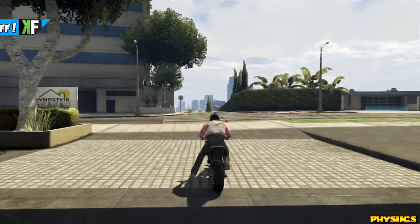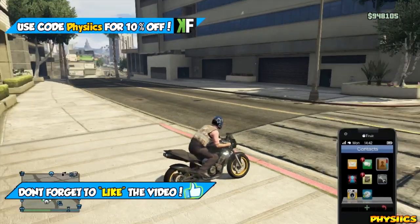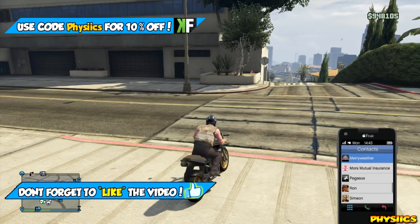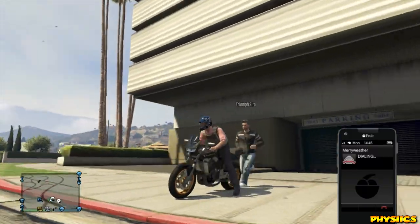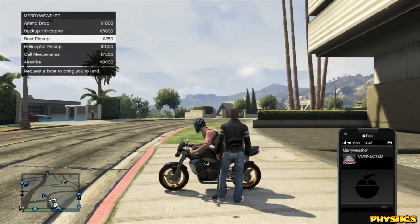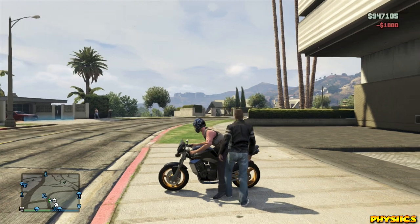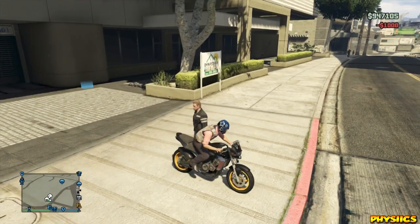Hey guys, what is going on? Physics here with another Grand Theft Auto 5 online video. In this video, I'm going to show you how you guys can use the rappel feature in Grand Theft Auto 5 online. If you guys don't know what the rappel feature is, pretty much, you know when you get 4 or maybe even 5 stars and the police send out the helicopter units — the guys who come flying out of the helicopter with the rope — you guys can do this too in Grand Theft Auto online.